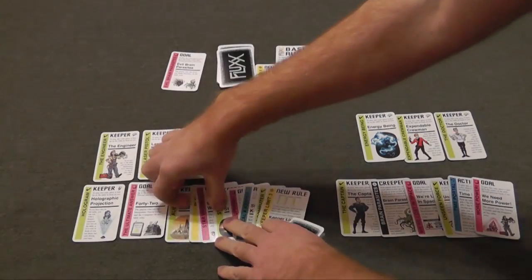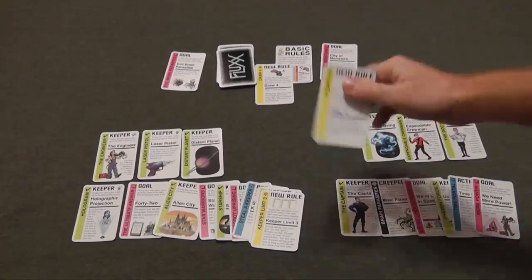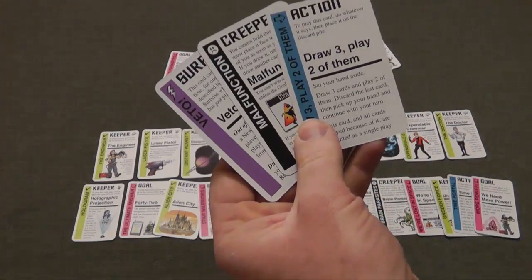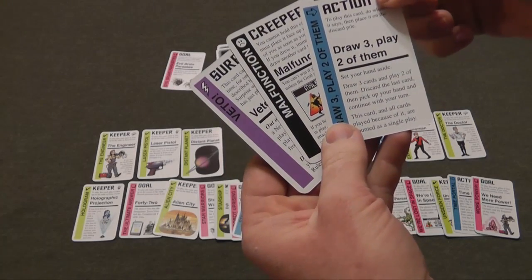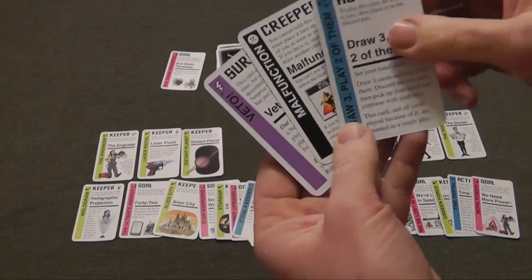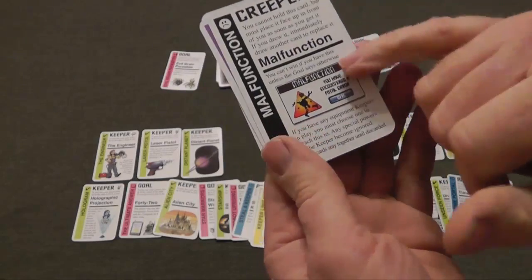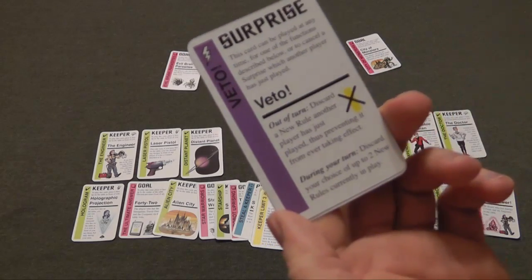Another type of card that could be played is this one which says play four. This one will cover up the play area, so now the rule of the game is every single time on your turn, you draw four cards and you play four cards. Beyond that, there are three other types of cards in the game. There are action cards which cause a certain action to happen immediately — like this one would allow you to draw three cards and play two of them immediately. There's the creeper card which goes in the same area as your keepers; however, they attach to a keeper and cause bad things to happen to you. And there's surprise cards which allow you to veto other cards that have been played.